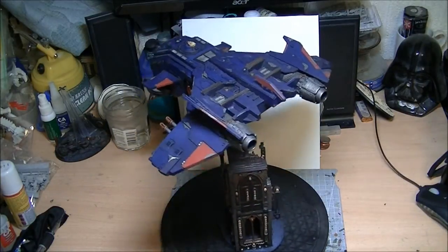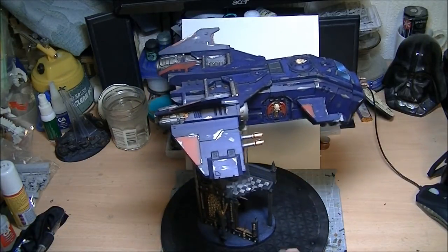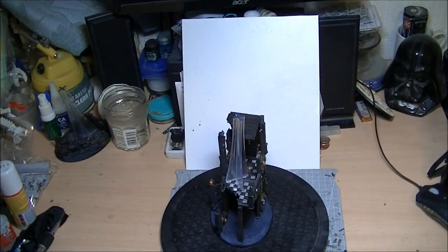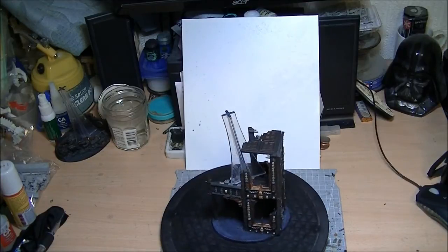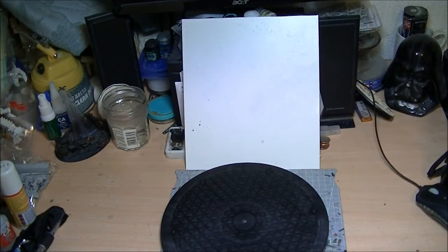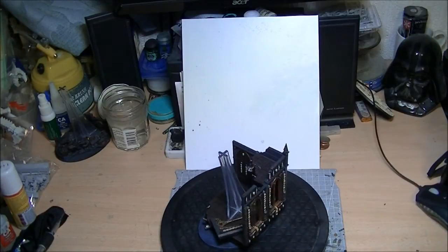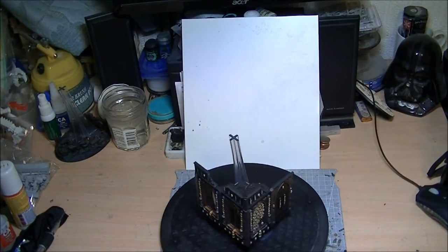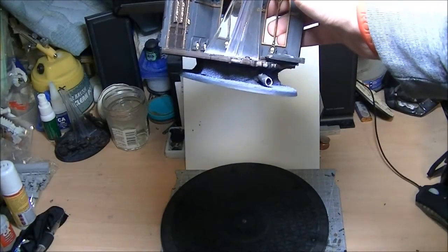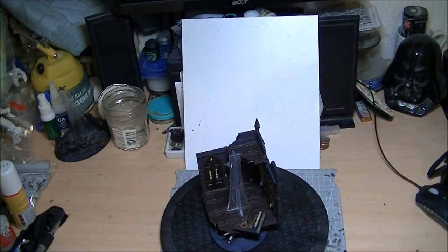What we have here is the first Storm Eagle that I made — the one that had the original tutorial video done on it. That's all done and sorted, and it sits quite high compared to most flyers on its base. The base itself is up on the first story of the building there, with the ruins raised slightly from the ground with the pipework underneath, and everything sits and supports quite nicely on the cross pole.